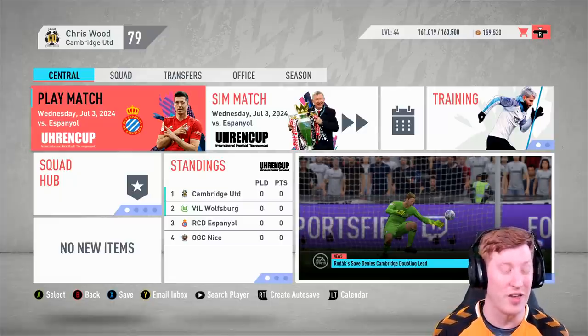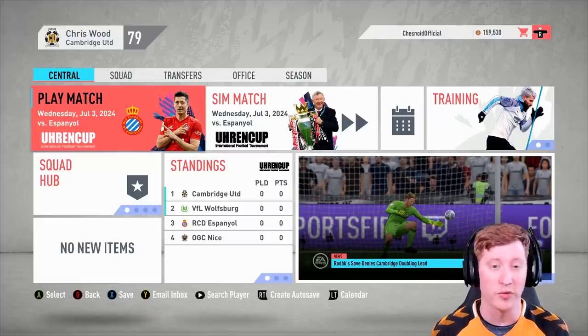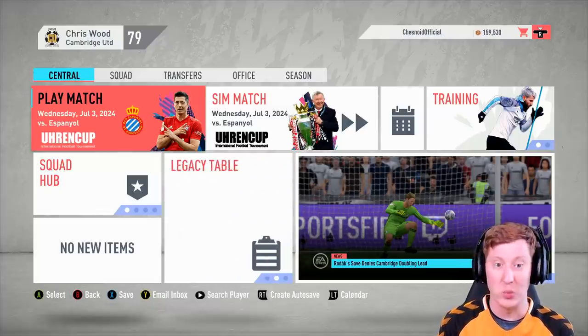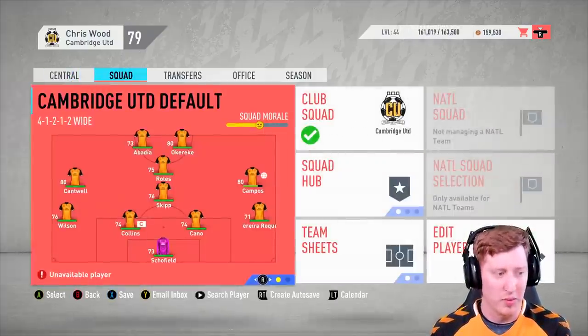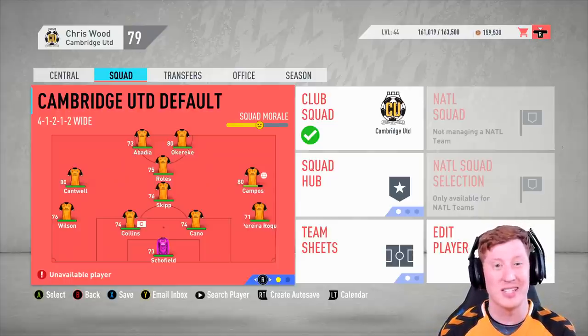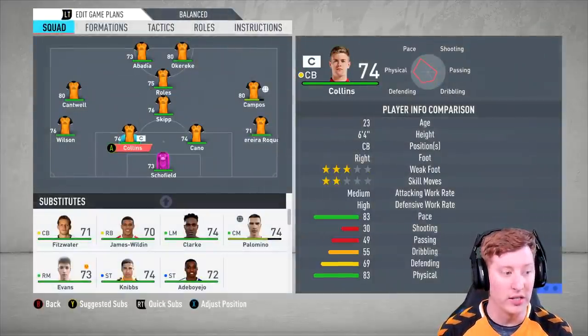Cambridge United have recently released their new kit for the new season in real life and Merrickets is going to be working on that, so hopefully next season in season 7, if not season 8, we should be able to have Cambridge's 2021 season kit in-game on FIFA 20. As mentioned, we're looking for a new number one starting goalkeeper. I'm also looking for a new number one starting centre-back and I haven't yet decided whether Collins or Cano will be dropped.